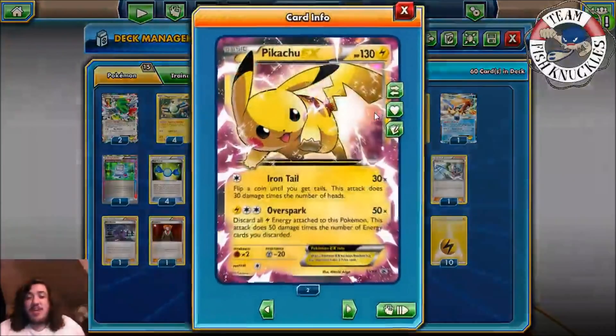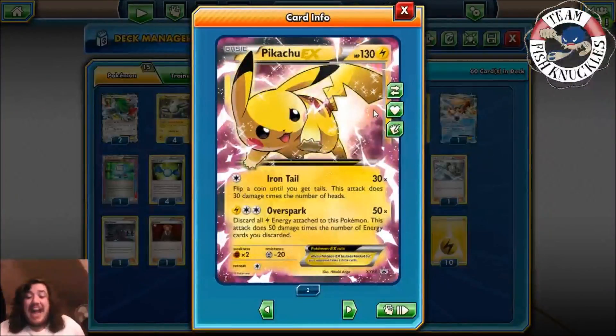Our two main attackers are Pikachu EX. It has Iron Tail — flip a coin until you get Tails, this attack does 30 damage times the number of heads. So if you flip six heads in a row, you could do 180 damage. Its main attack is Overspark — discard all Lightning Energy attached to this Pokemon, and this attack does 50 damage times the number of Energy cards you discard. Discard four Lightning Energies and do 200 damage, which knocks out the majority of EX Pokemon. Discard five and that pretty much knocks out everything.